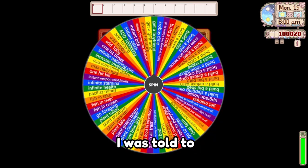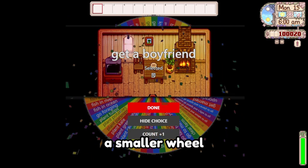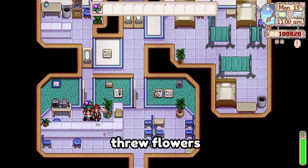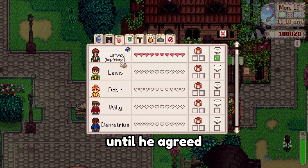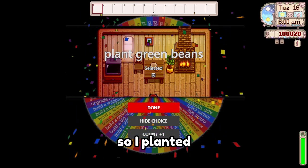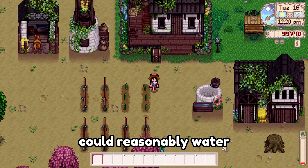Day 15, I was told to stop being a lonely hermit. The smaller reel directed me to Dr. Harvey's establishment, where I promptly threw flowers into his face until he agreed to be my boyfriend. The next spin was our next crop — green beans — so I planted as many as I could reasonably water.